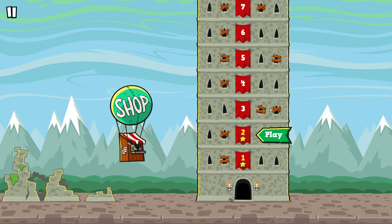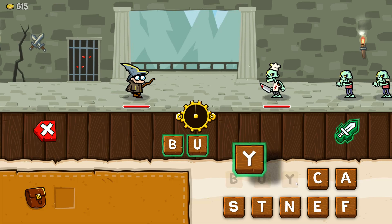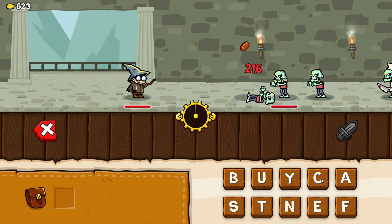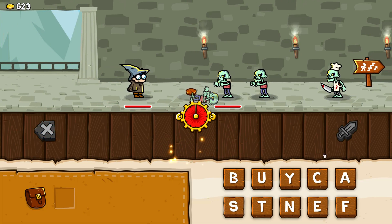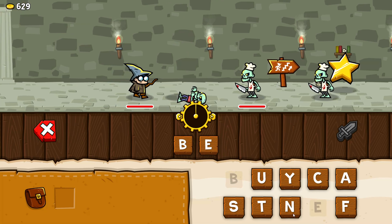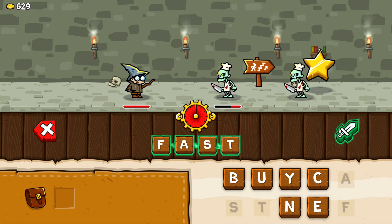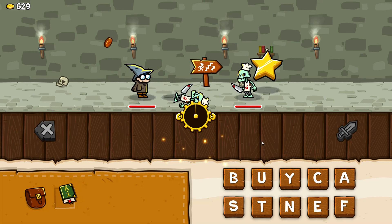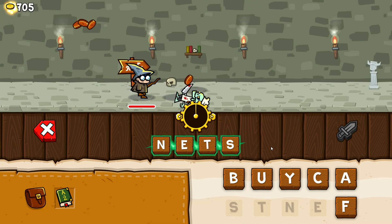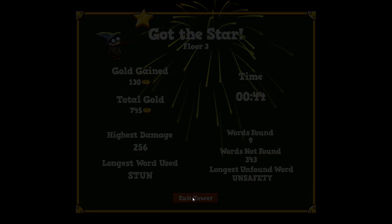Let me replay another level. I made 'stun,' 'task' — I don't know what that is but it works. 'Ben' is apparently a word. 'Fast' — I'll make it. I got a new item! Finished — I got one more star, 130 gold.